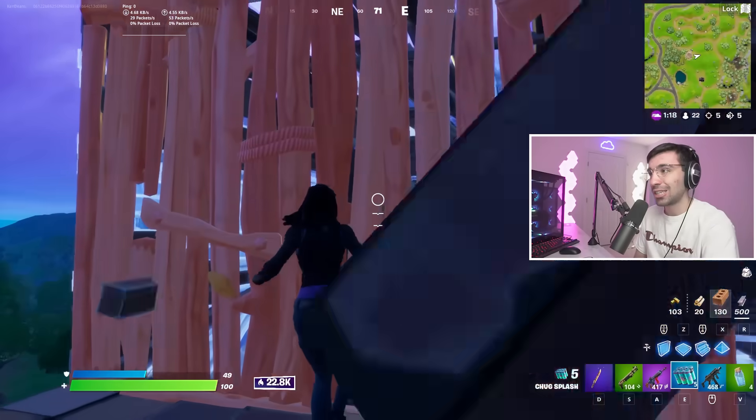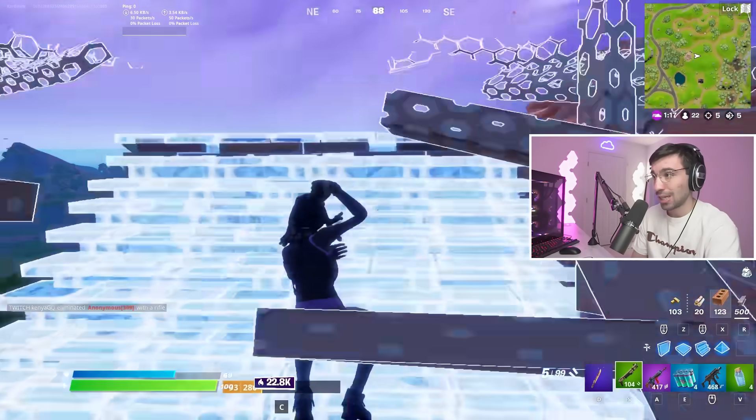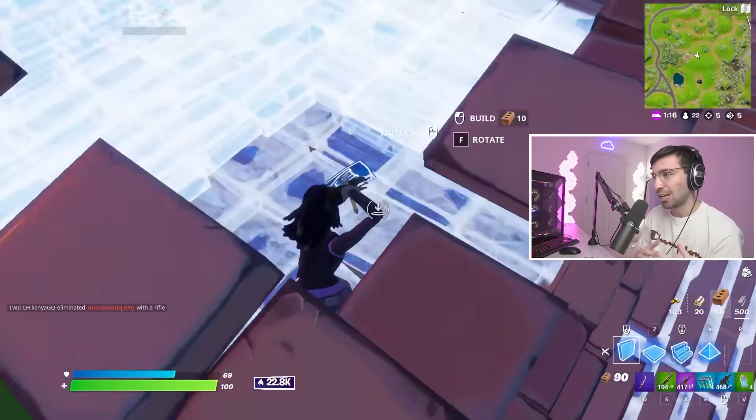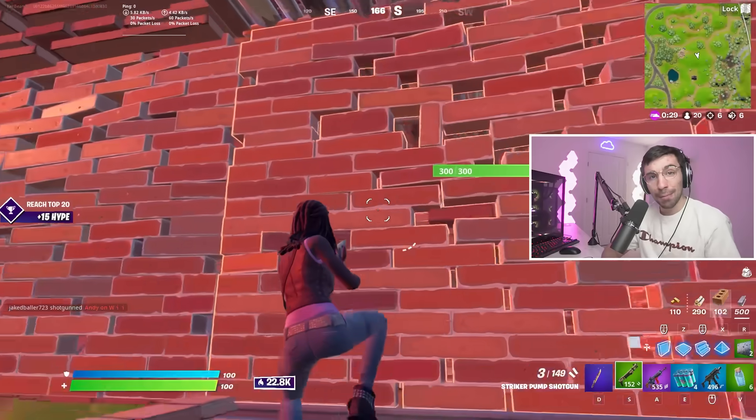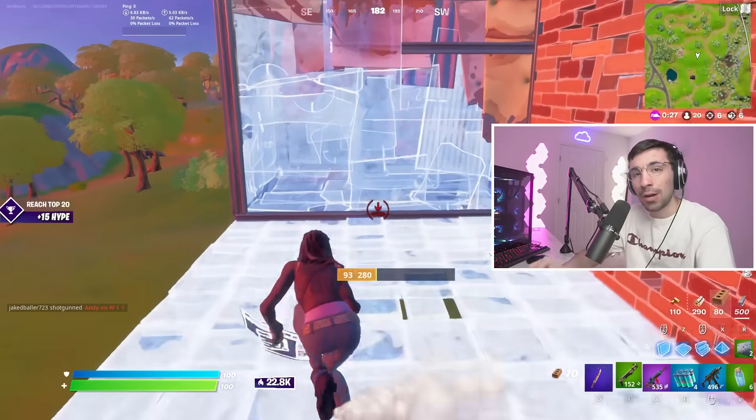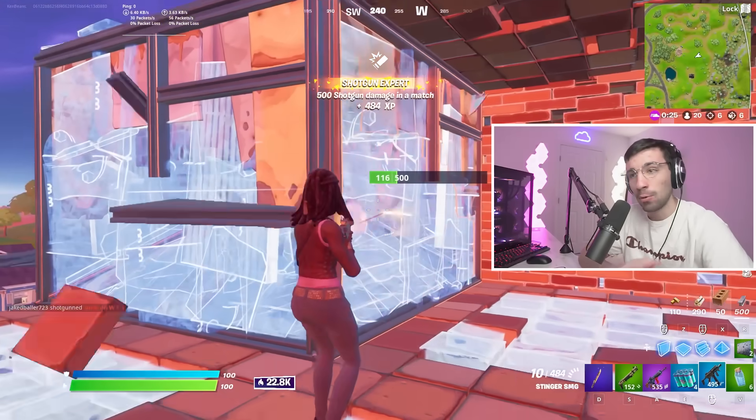Now I'm positioning on the other side so that I don't get third-partied and he's the one getting shot. Because I switched up position, he got shot a little bit — I do floor stair, edit down, and he's dead. I'm trying to do the piece control, not get pieced. What I'm teaching you in this clip is the most fundamental tip I can teach you any time you go to pressure someone's box.